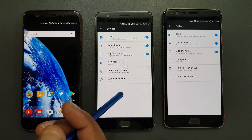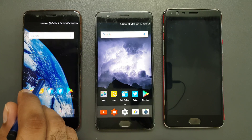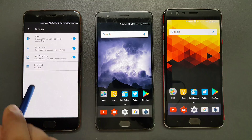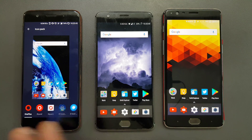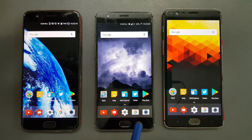Everything else is exactly the same — just the version number is different. So those are the only four changes. In case you're wondering about the icon pack shown here, this is actually the OnePlus icon pack that comes default with the OnePlus 5. I've shown it many times before. If you want that icon pack, you can install it — I'll put the link in the description.